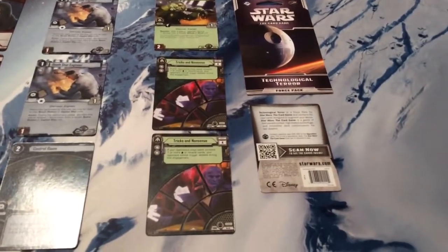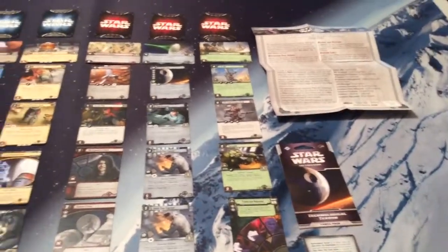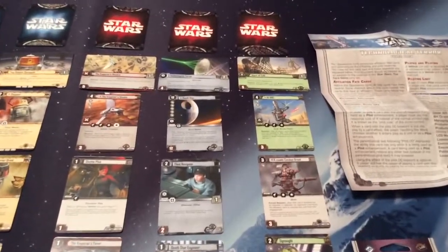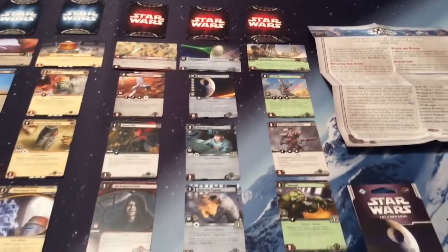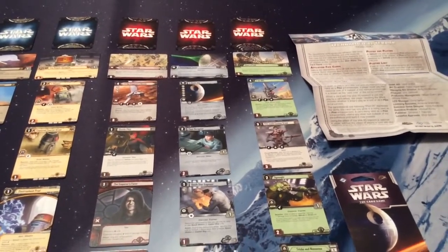Again, these are our Affiliation Fate Cards for this pack. So a nice pack here. Reminds me a lot of the old Decipher CCG in terms of there's a Death Star, let's break it out, and it's going to be super powerful but it's going to take a while to pull off — just a little more straightforward than the CCG had it for the Death Star. But that should wrap us up for the Opposition Cycle.